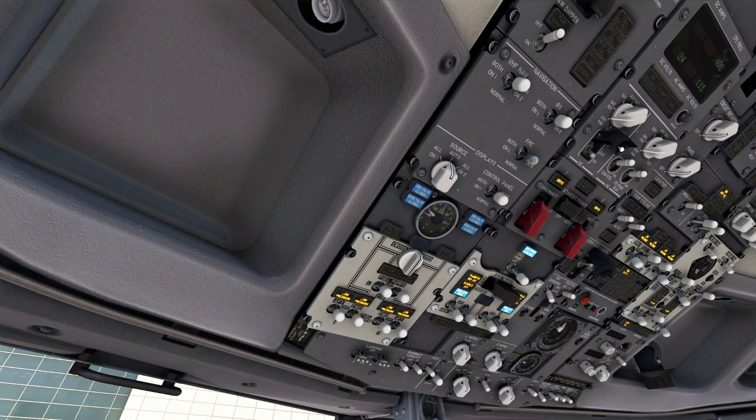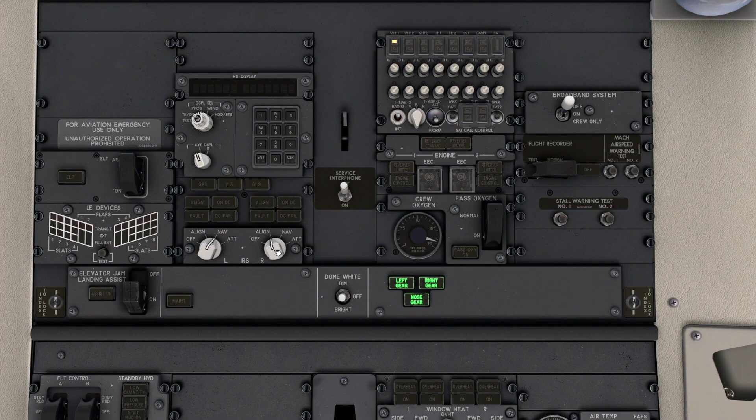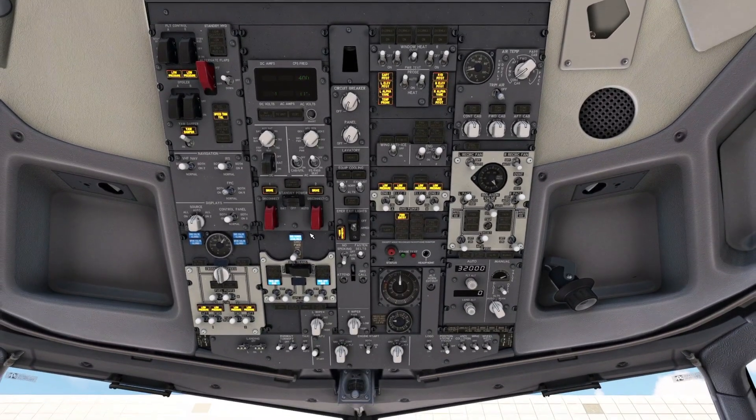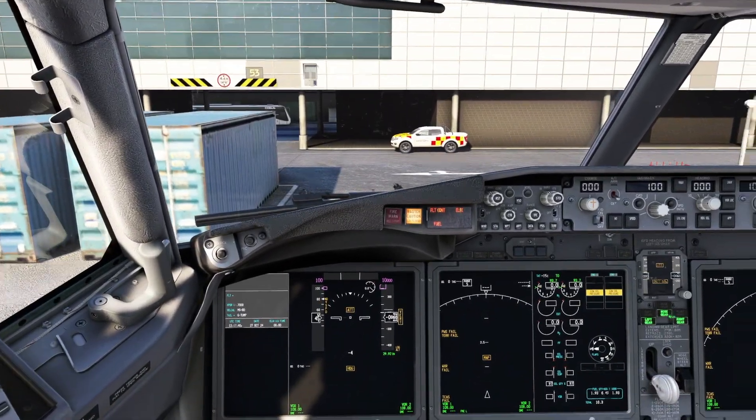Looking overhead, we can see our ground power is now available, so we'll pop our batteries on — that automatically closes the cover — then ground power on. A bit further overhead, we'll align our IRS switches, both going to NAV, and just wait for those to align; it'll go to ON. Back down to the overhead, we'll switch cabin utilities on, set the emergency exit lights to armed, seat belt signs to auto, and anti-collision lights on.